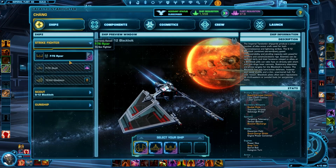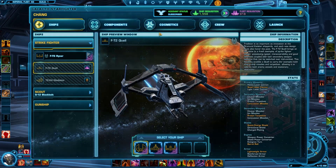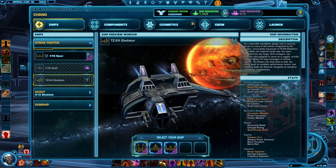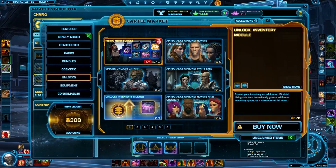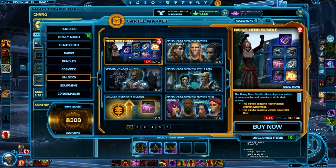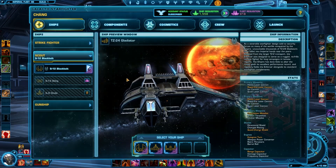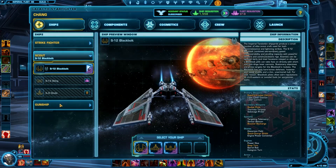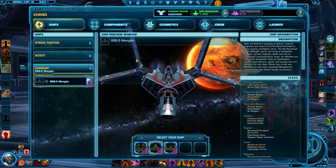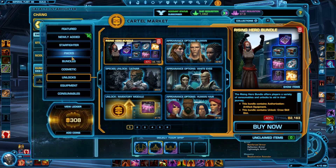Here are your ships. You've got your strike fighters, and you can buy some with fleet requisition, which you earn in battles. You can also buy them with cartel coins, which is your cartel shop. Then you've got your scout, and then you've got your gunship — there are no upgrades shown here but you can buy some in the cartel market.